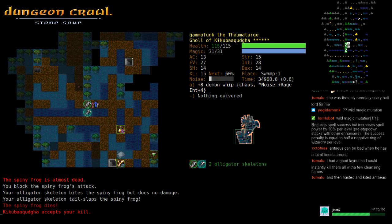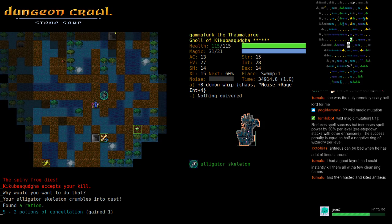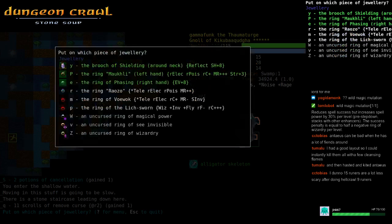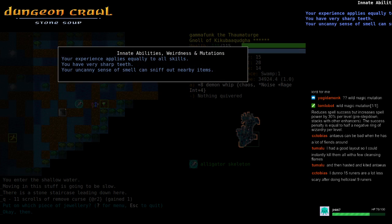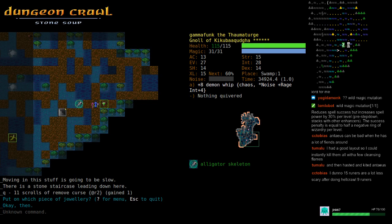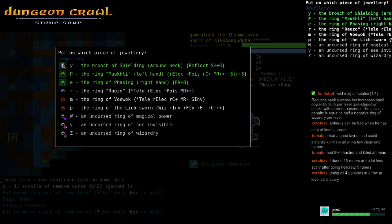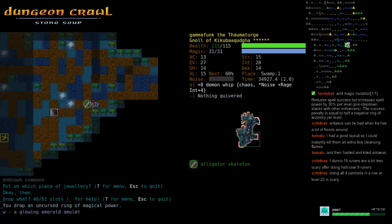I can't cast BBC over deep water. With that wild magic mutation and free spell power, I think I'm going to be using magical power.